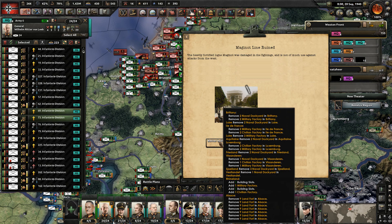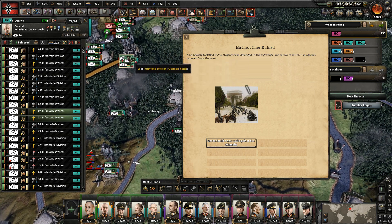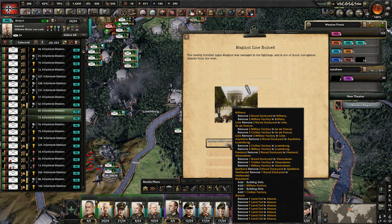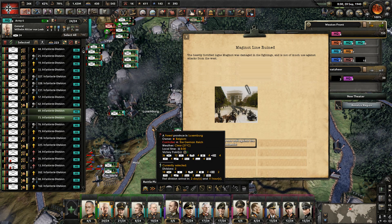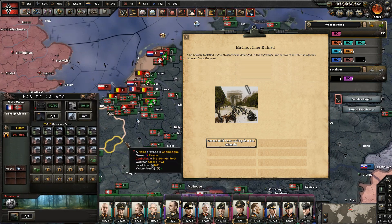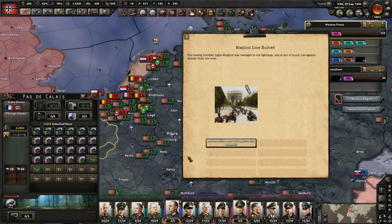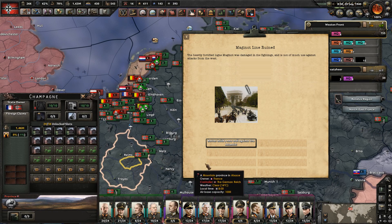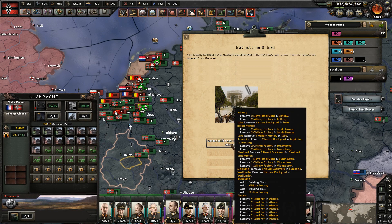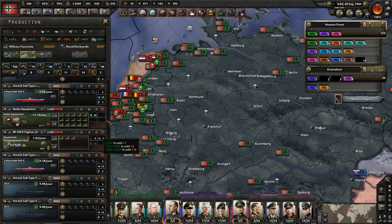And used it to build the Atlantic Wall. I don't know why they're removing the dockyards and civilian and military factories. Is it because this is now Germany, and so this should be occupied land and not controlled or annexed land? That's another thing with this game that I'm just not happy about.